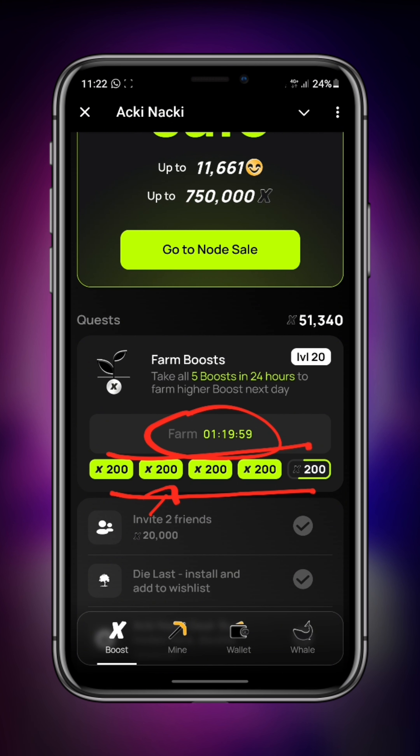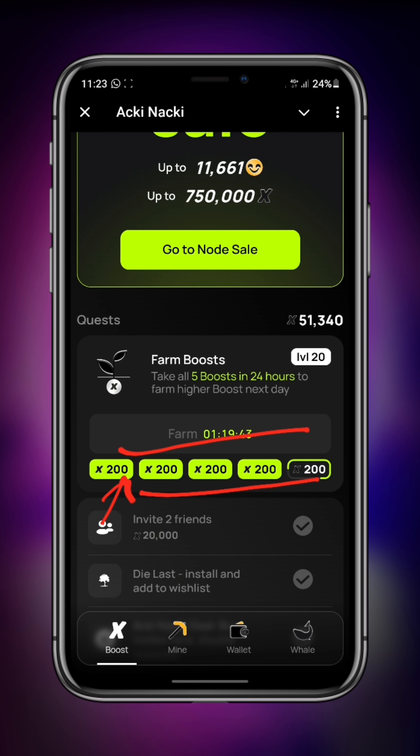If you're just getting started, the claim amount won't be 200 right away — it'll start around 20 or 30. But once you are consistent and claiming every day, it keeps increasing until you reach 200, which is the maximum you can claim per session. The more consistent you are claiming five times every day, the higher your level goes and the higher your boost gets.